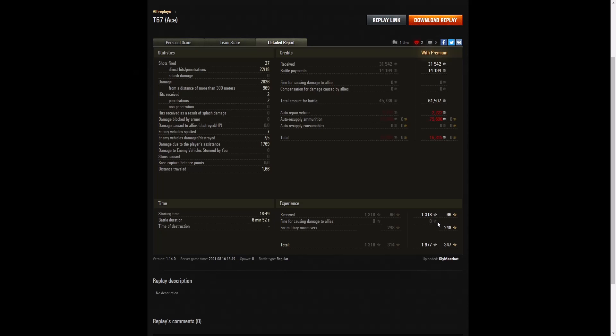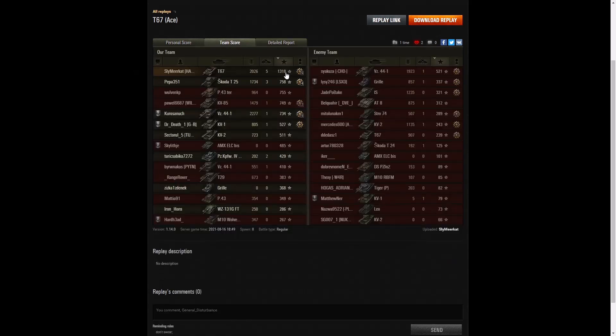1,318 XP and 1,977 experience points altogether. The reason he got such high XP in this game was mainly down to taking on higher tier opponents — it was a tier 7 game. Every time you hit a higher tier opponent you get 10% more XP than you normally would, and if it's two tiers higher it's even more on top of that. It really does help sometimes if you're bottom tier in a vehicle capable of doing quite a lot of damage.